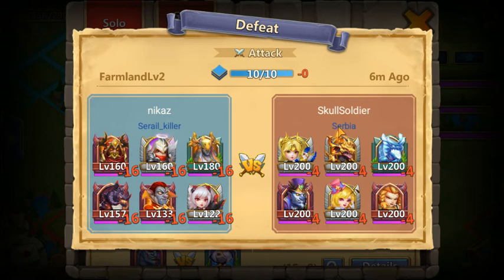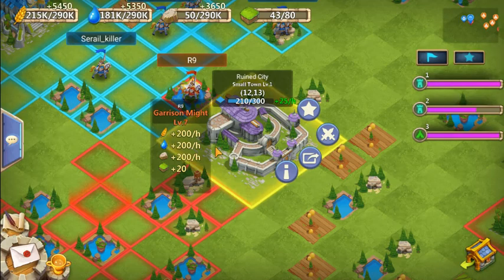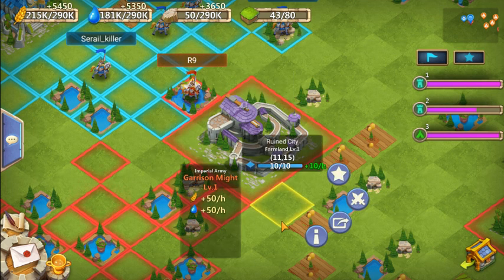Each time I attacked the town — this Cult Soldier of the Serbia guild again — it's minus 16 for me and minus 4 for the enemy. We'll have to see what these numbers exactly mean.